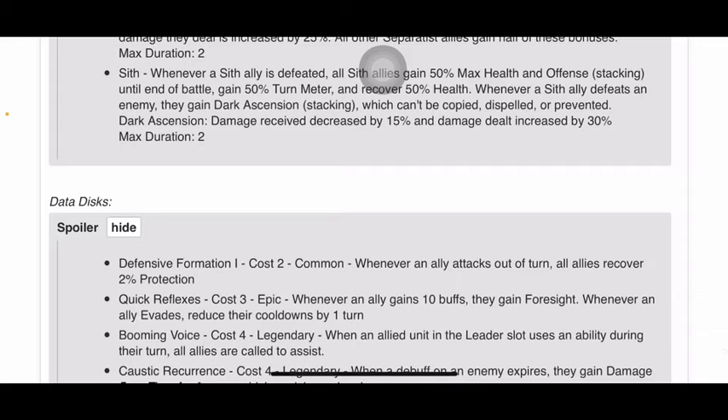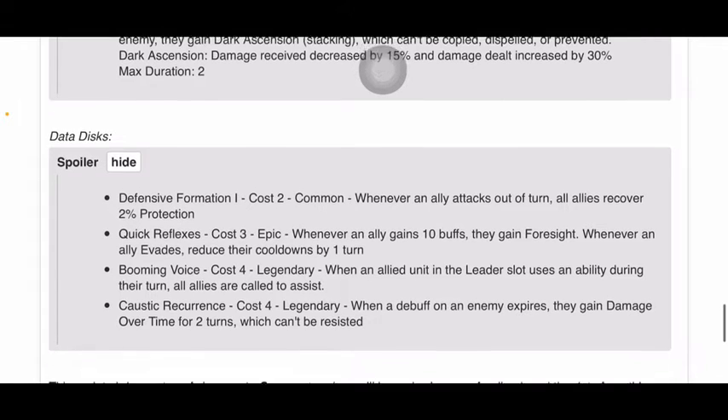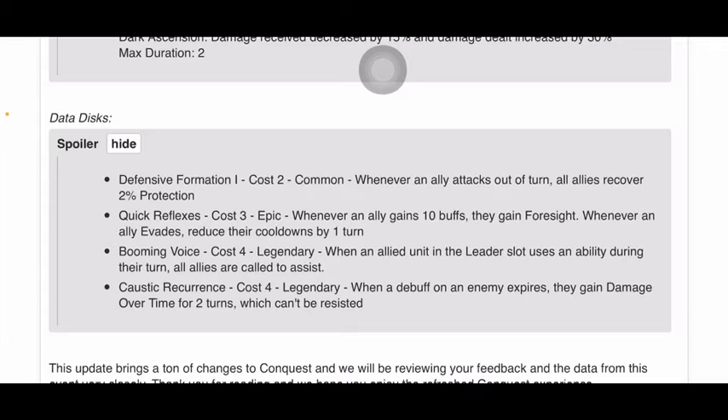Data Discs. Defensive Formation, cost 2, Common. Whenever an ally attacks out of turn, all allies recover 2% protection. Quick Reflexes, cost 3, Epic. Whenever an ally gains 10 buffs, they gain Foresight. Whenever an ally evades, reduce their cooldowns by 1 turn.